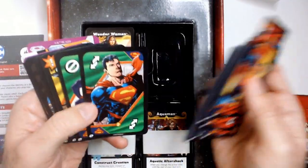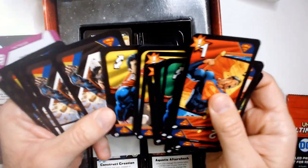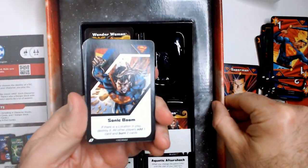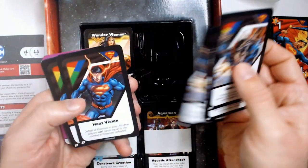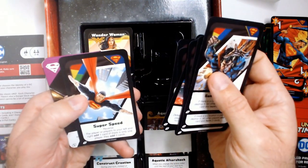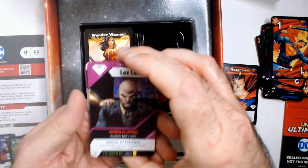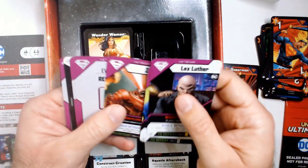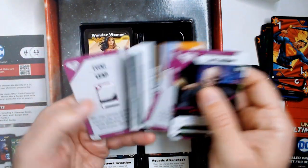Let's get to Superman's other stuff. His superpowers are: Sonic Boom - four of those - Heat Vision, Frost Breath, Super Speed. His enemies: Lex of course, Bizarro, Zod. There's an event card, Fortress of Solitude, Metropolis, and another event. I do want to play this - these cards look very cool.